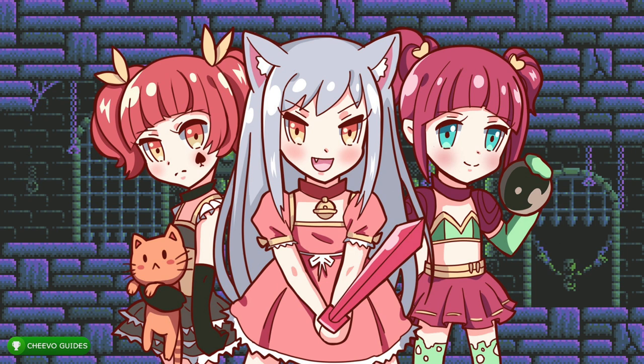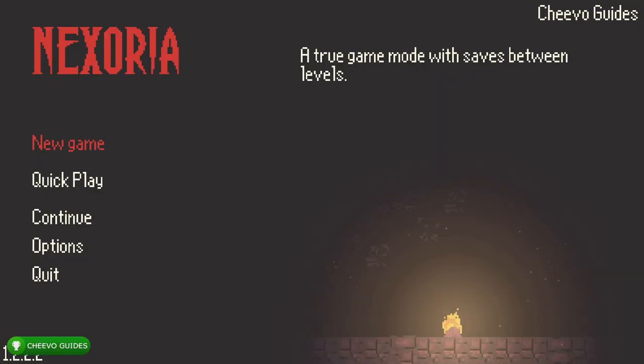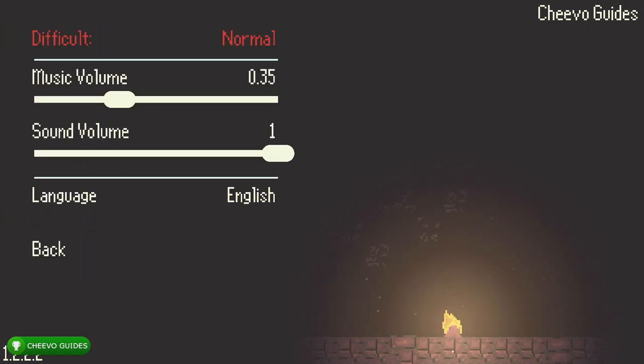Just know that there are a lot more 2000 gamer score games on the way — I have a lot more to say about it but I'll be making a video. Now let's get started on Nexoria and the new 2000 gamer score update. First things first, they actually added an easy difficulty about two weeks ago. When the game first launched you couldn't change the difficulty, but now you can change it to easy, which makes the completion a lot easier.